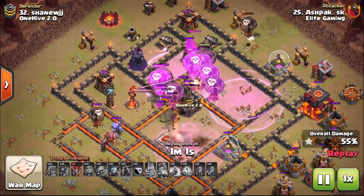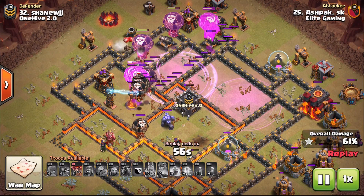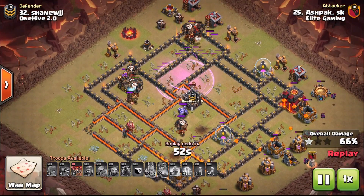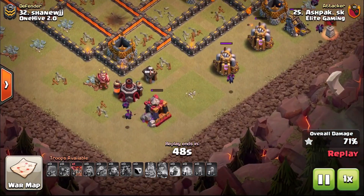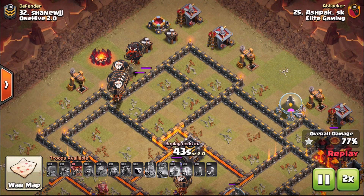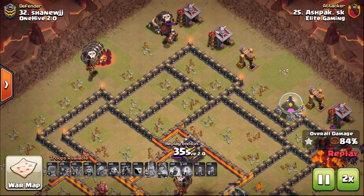Then they're going to move left, straight towards that Inferno Tower. So the balloons — because you had such a widespread — you need to control the passing to the core. The balloons were passed straight to the core, to the two Inferno Towers on this raid, because we had balloons on the perimeter taking out the defense. That's that whole clockwise/counterclockwise motion of the Lava Loon attack and why it works so well.